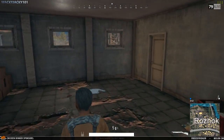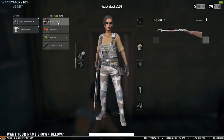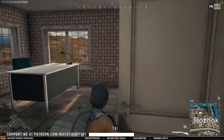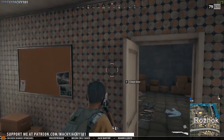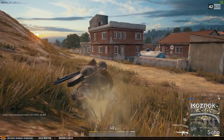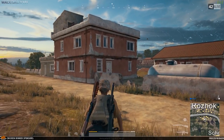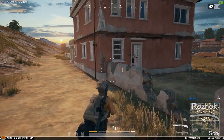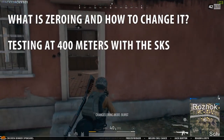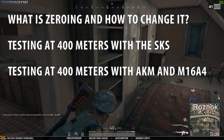Welcome guys. As a reaction to my forex scope videos where I talked about the scope being misaligned when using the distance indicators on the scope as aiming points, many have asked about zeroing distance. People generally think that zeroing the weapon should remove any inconsistencies regarding the aiming points of the scope. This video will test those claims and see if zeroing distance actually works. Expect to see the following: what is zeroing distance and how to change it, testing at 400 meters with the SKS using the forex and red dot.